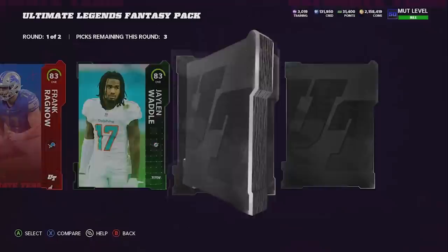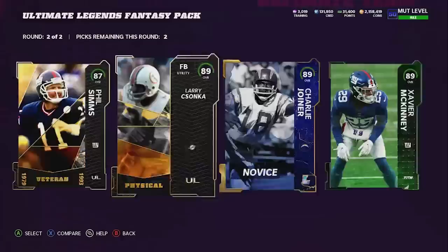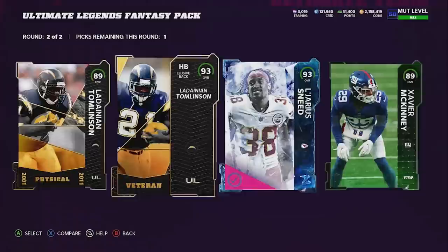Two unopened packs left. We get Rich Gannon - that's pretty all right, but nothing else in the first round. Second round: 87 Phil Simms, team of the week legend, and wow that was terrible. Second round: 89 overall, team of the week - 93 Legereus Sneed. Can we get a big pull? 93 LaDainian Tomlinson. That's all right.